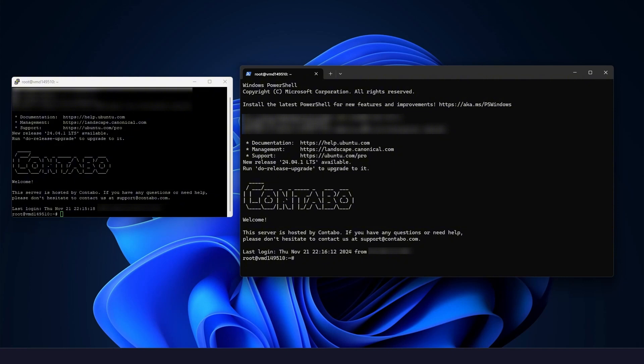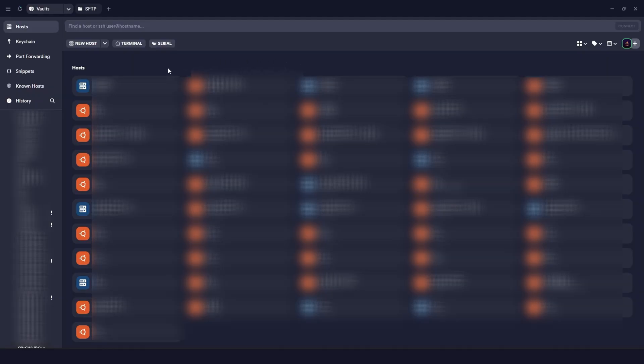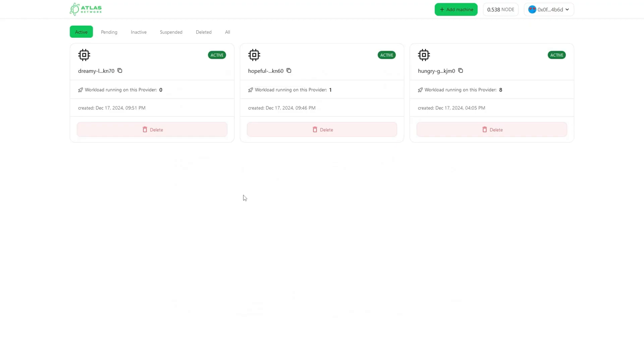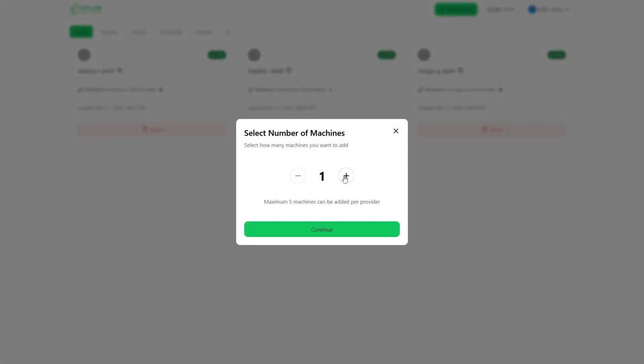Beyond this point, I'm going to proceed using an application called Termius. This is my favorite application because it allows me to save all the credentials of my VPS servers — I have about 20 VPS servers running and it's very easy to manage them using Termius. Whatever I do in Termius is exactly the same as using PuTTY or Windows PowerShell. I'm going to connect to the VPS server using the credentials I got from Contabo. Now I'm connected — please don't do anything with the VPS server yet. Come to the provider dashboard and click on Add Machine and then the number of machines you want to add.